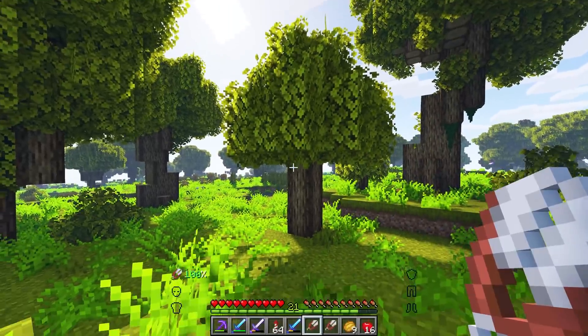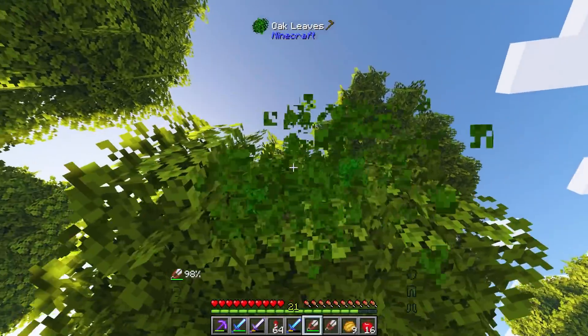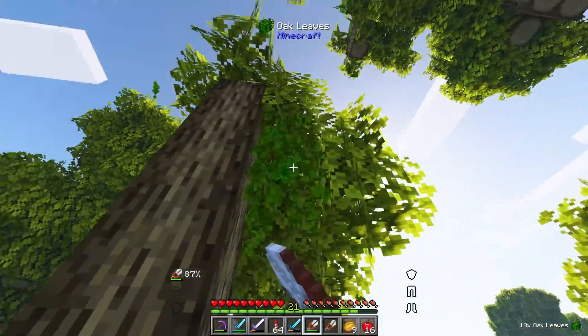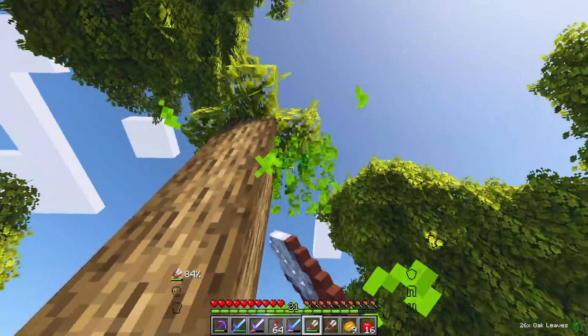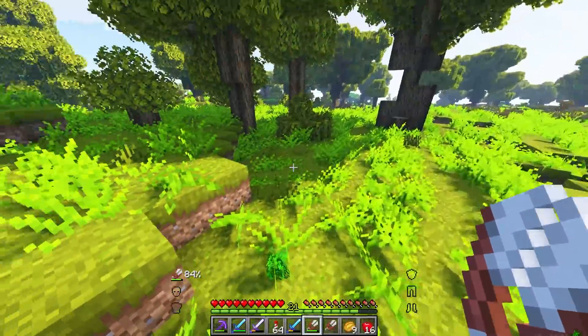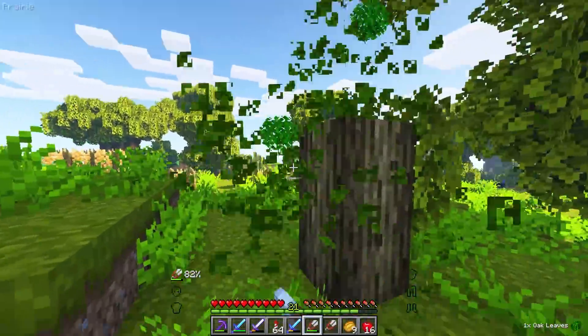So what are we going to need to do that? We're going to need lots of leaves. Leaves are my favorite thing to use for bridging in the End dimension. For one thing, nothing spawns on them, so they are spawn proof, which is great when you're wanting to make an enderman farm — which is what we're going to do.